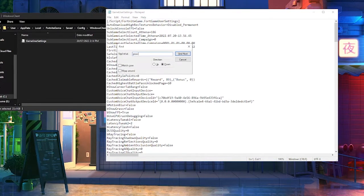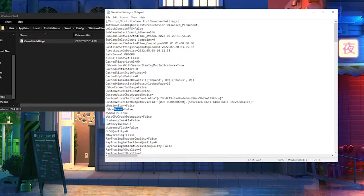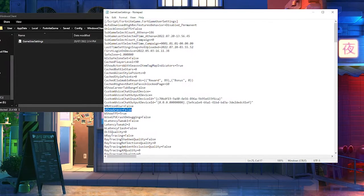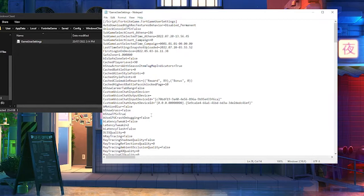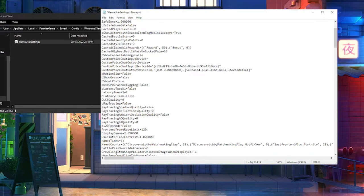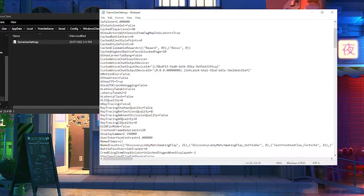Once you're in the GameUserSettings file, hit Ctrl+F and type in 'grass'. It should highlight where it is — find 'bShowGrass' which should say True, and just change it to False. Then scroll down a little bit more and find Ray Tracing — make sure that says False. Shadows quality — make sure that's False as well.